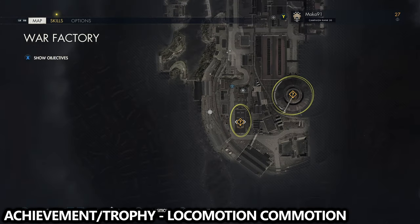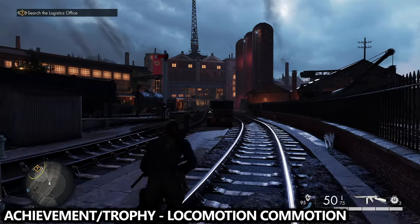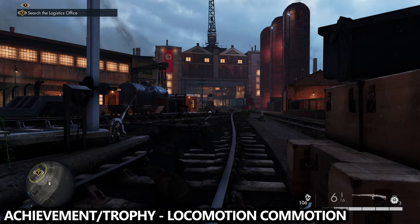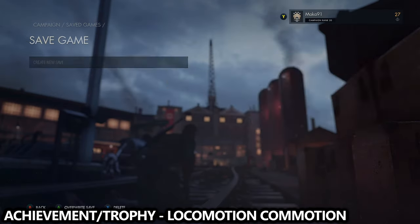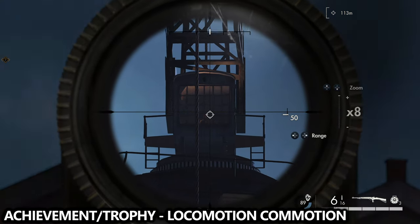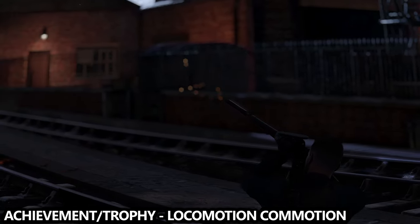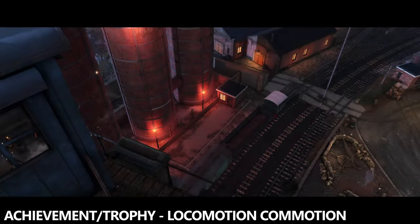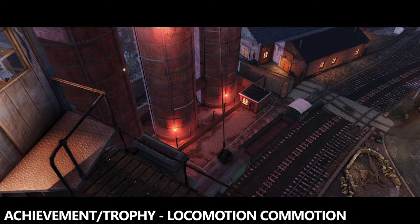There is a missable achievement or trophy during this mission called Locomotion Commotion. I am on the train tracks heading towards this giant building in front of me. Before I take this shot, I'm going to pause and save my game just in case I miss. What I want to do is aim inside the crane operator room and shoot the controls of the crane. If I shoot the controls correctly, it should cause an accident — this accident will destroy some trains and unlock this very missable and optional achievement/trophy.